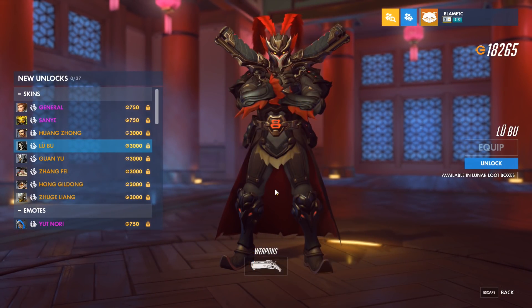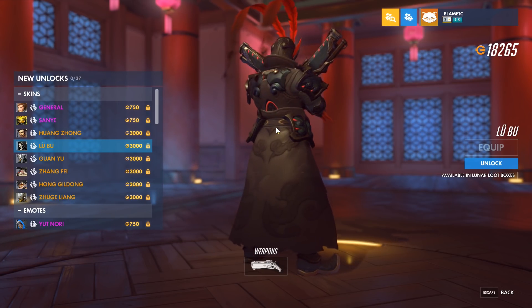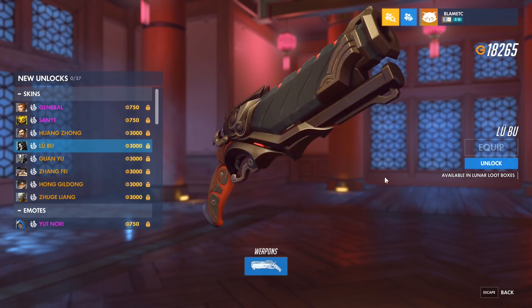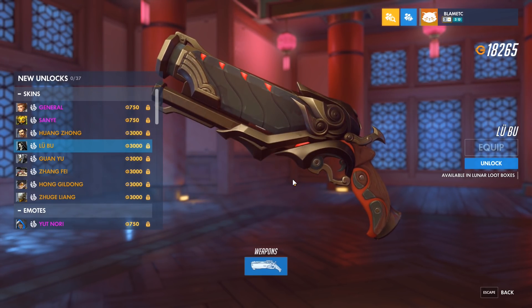Then we have Lubu. I think this is easily one of the best skins they've ever added, and for this event I think it's definitely the best. Something I noticed is the feathers turn into mist and stuff in the back — that looks really cool, that looks awesome. And then we also have the weapon, which also looks pretty cool.